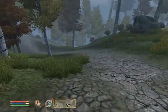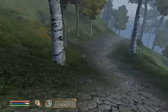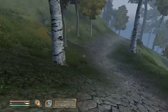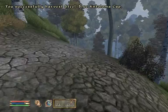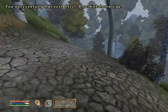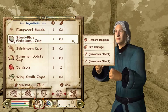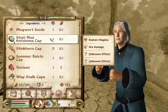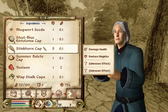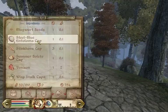Now I realize there is nothing that much exciting along the orange road. Oh look, maybe except for these Steel Blue Entolomas. That's a plant-yielding ingredient, which is important for us because we can make Restore Magicka potions. But for that we need one more ingredient with the same effect, and that is something we still miss.